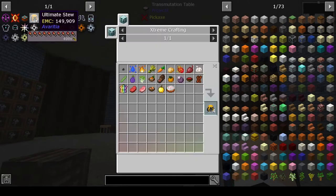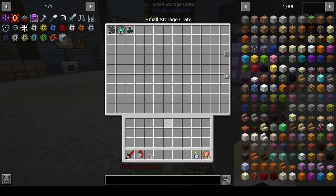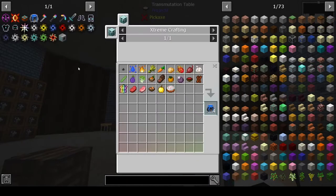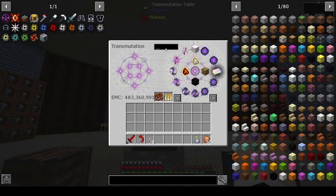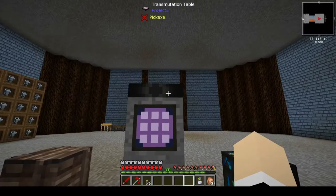And then we need the ultimate stew. This one is gonna be a problem because we don't have a lot of this stuff. What we need: wheat, carrot, potatoes, beef, pork, apple, cake, bacon. Let's see if I can remember all of that — I don't think I will. I know we have cakes.